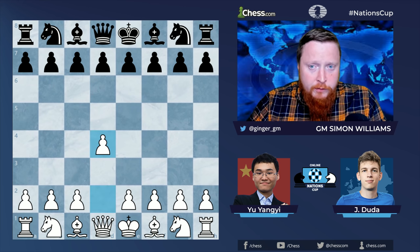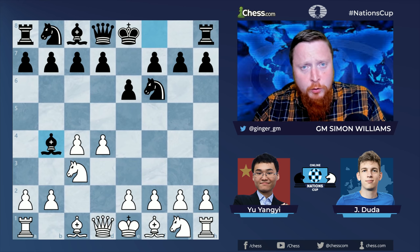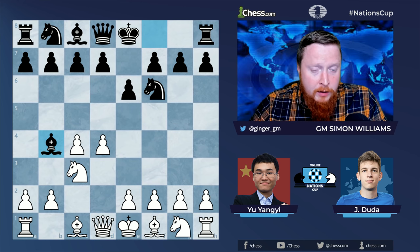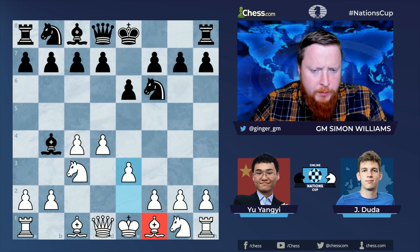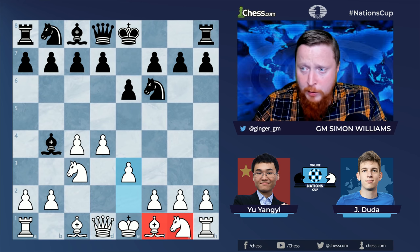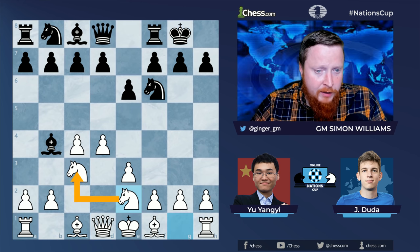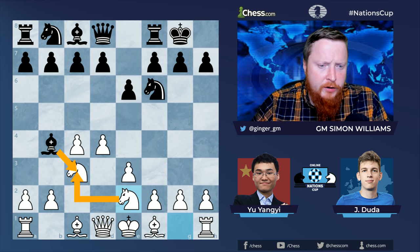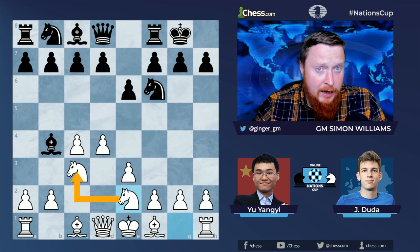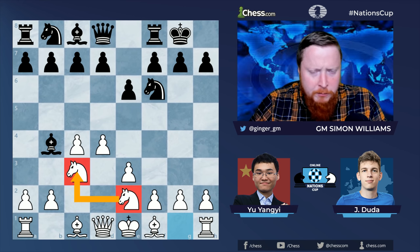The game starts with the Nimzo-Indian, with many lines being played. We saw bishop d2 in one of my previous videos, but Yu Yangyi plays the very sensible e3, a way to bring out the bishop and knight quite quickly. Black castles, and now the idea behind knight e2 is protecting his brother in arms on c3. One of the main ideas black has in the Nimzo is to take on c3, but now white can simply recapture with the knight, gaining the bishop pair without damaging his pawn structure.